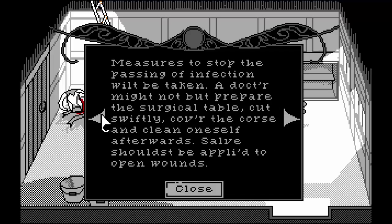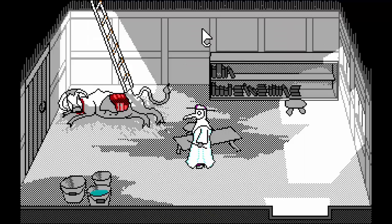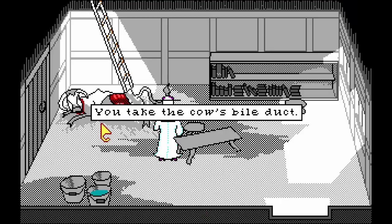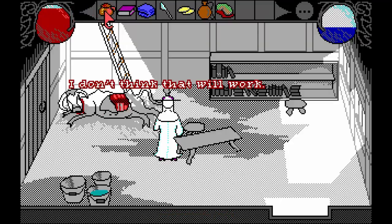Let's see if we can read that again: a salve of wine, a master of garlic, a handful of onion, and bile from a cow. The bile from a cow we can already get. A can full of onion - I haven't seen the onions just yet. Placed in a brass pot. You take the cow's bile ducts. I'm going to put that into the pot.